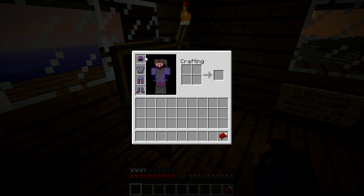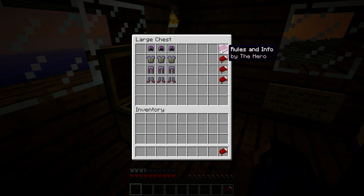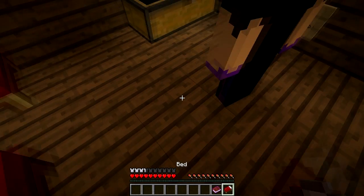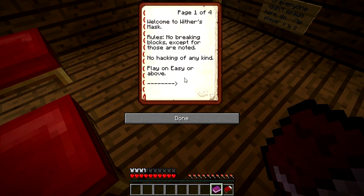Oh, they actually renamed it — it's called Green Tunic. Yeah, they named it. It's a lot easier to name stuff now since they have the anvil. Projectile Protection I and Feather Falling IV. We got a set of rules that says: welcome to Wither's Mask. Rules — no breaking blocks except for those noted. No hacking of any kind. Play on easy or above. If you download it, the link is in the description. It comes with a map pack but the command block is not turned on, so you want to make sure you turn that on or else the command blocks won't work.